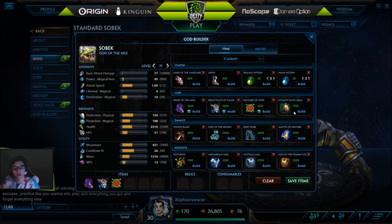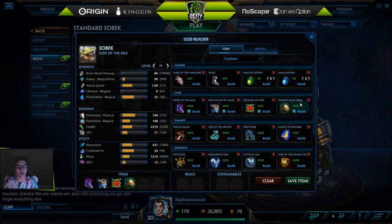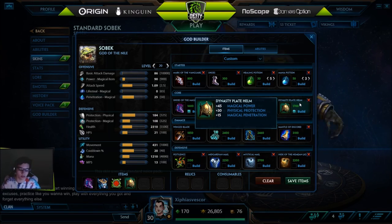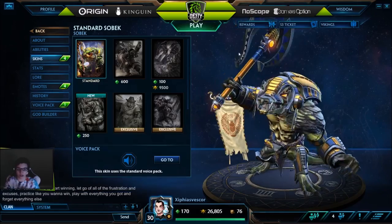This is your item pool which is purely situational after the first few items. Dynasty will go before Breastplate if you're against a physical god — don't get Breastplate first and then Dynasty because then it's not worth it. Get Dynasty before Breastplate in that case.